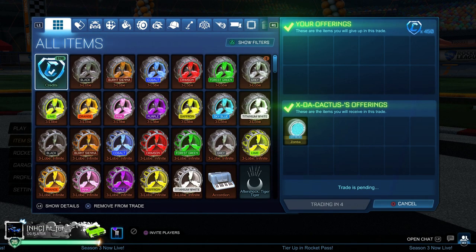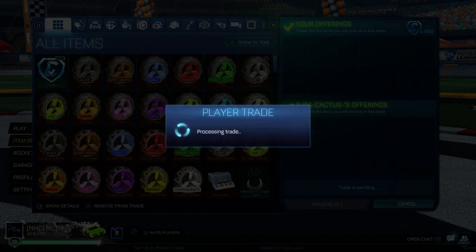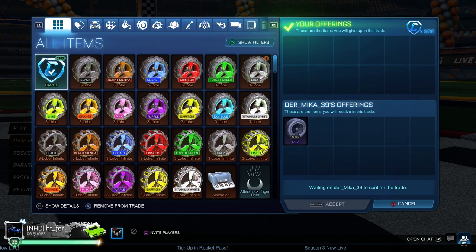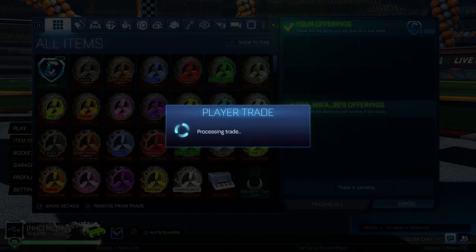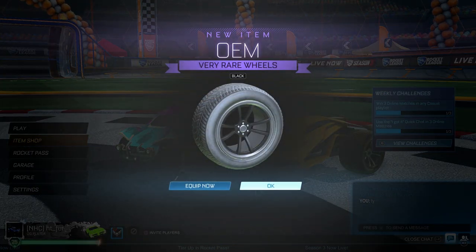Now I'm buying a Sky Blue Zomba for 150 credits under minimum price. Painted Zombas are really good because you can buy them 150 under and sell for mid pretty easily — bought for 450 which is a good deal. Another great flip is Black OEMs. I'm buying a Black OEM for 900 credits, which is 200 credits under minimum, and I know I can get mid for it.